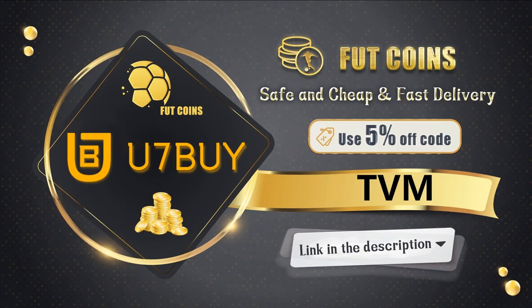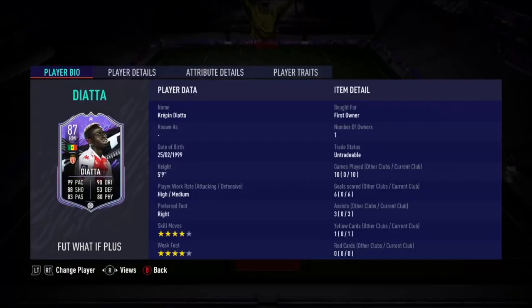It beats the random lottery that is FIFA Points by buying coins direct from u7buy.com. Use code TVM at checkout for a 5% discount, or if you're a new customer, get 8% off. The link is down below.